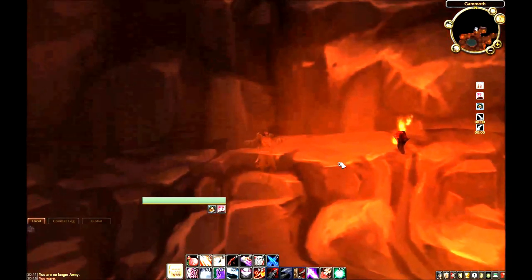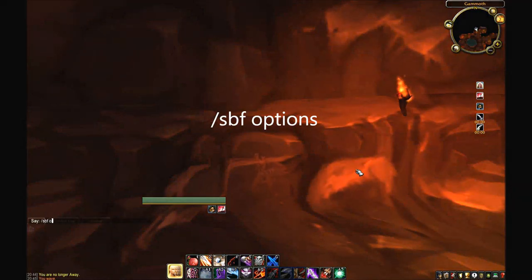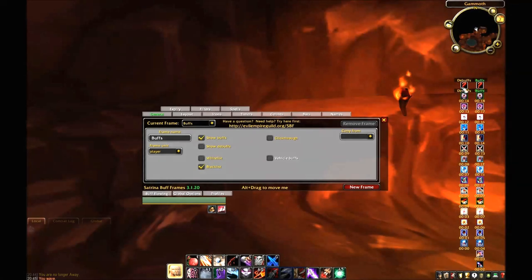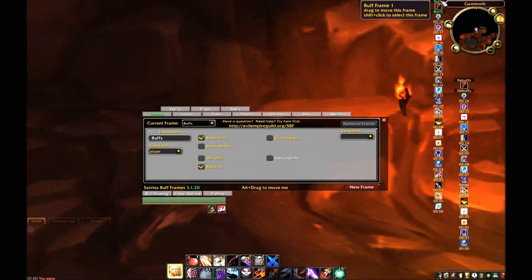So let's begin and see how we can use this add-on to our advantage. To begin, type /SBF options to bring up the menu screen. You have several options, and I encourage you to play around with them. I'll toggle the combo box that switches between buffs and debuffs — they are independent with this add-on — so we'll start with buffs.